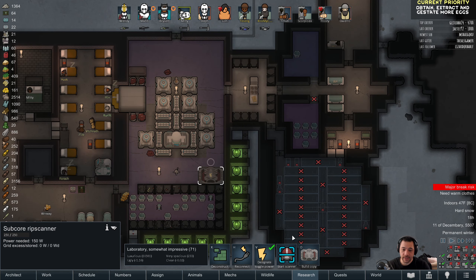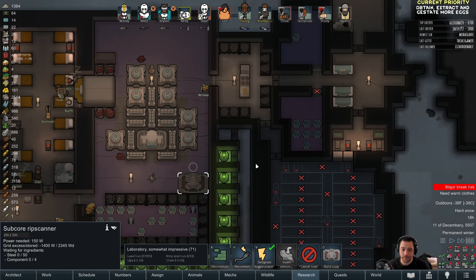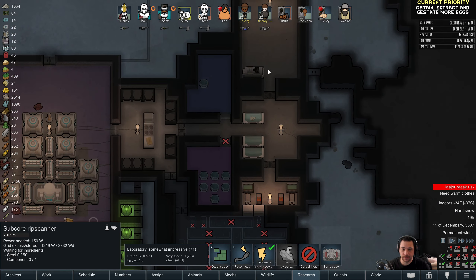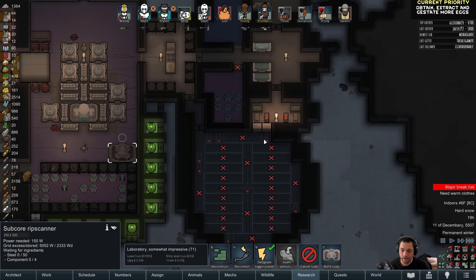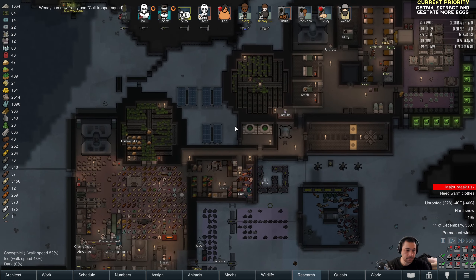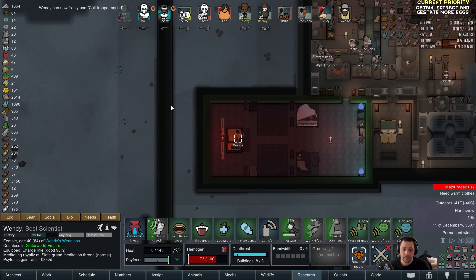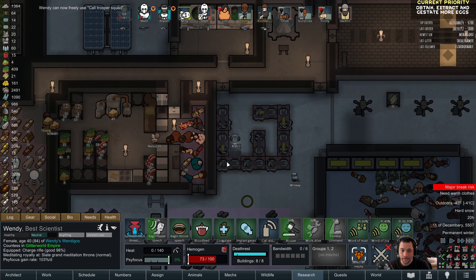We are now down to 31 loose tox packs. That is real, real interesting — that's not a whole lot. A lot of them are in the pods here to be sent to the faction of your choice, but still excited about that.